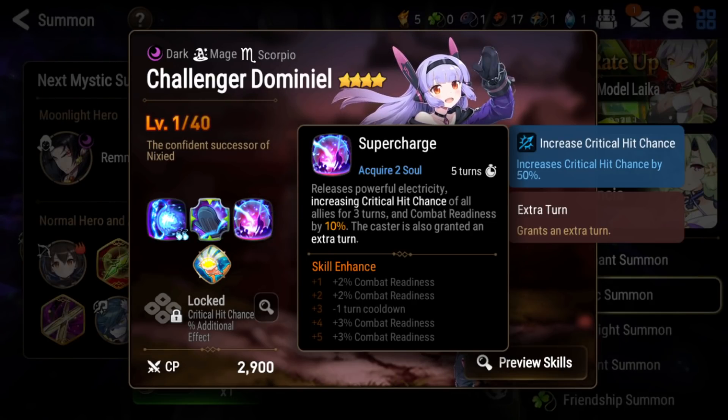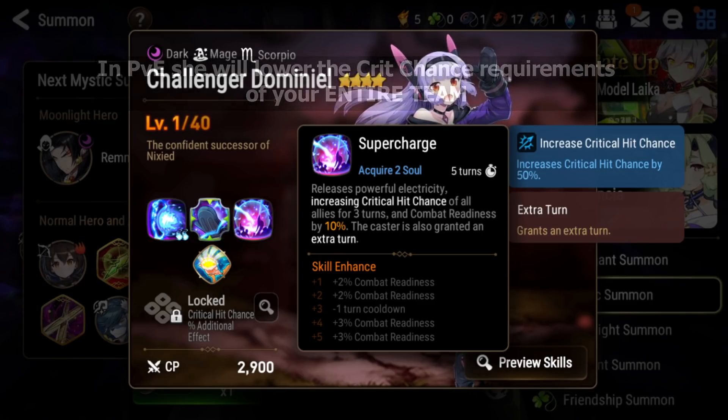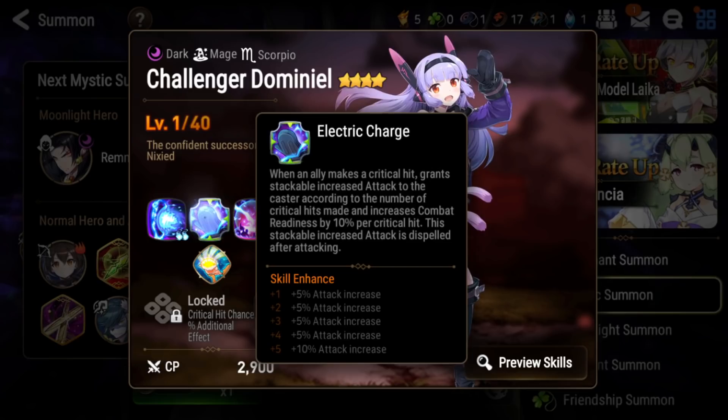Now talking about the four-star ML, Challenger Dominiel — she's very strong. Her S3 is a crit chance buff on her entire team for three turns. It's a four-turn cooldown when molaed, and since it gives an extra turn it's technically always up, so your team will basically have the same effect as running Furious. It also gives CR push to everyone and an extra turn to herself. Her S2 gives her stacking attack and CR push whenever someone crits.